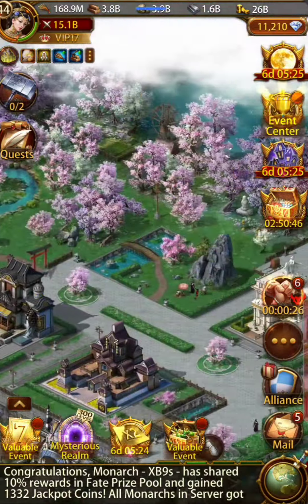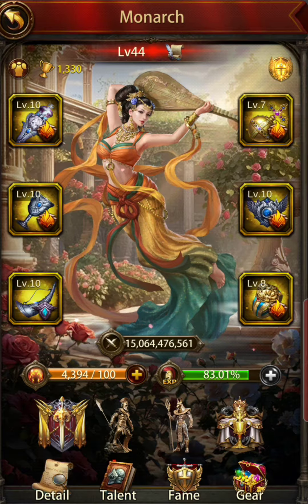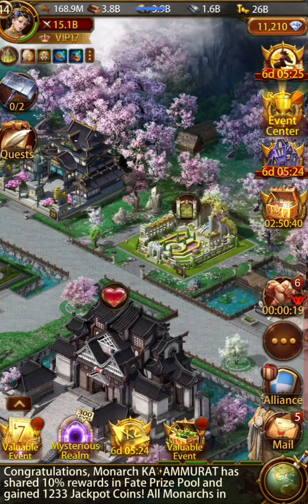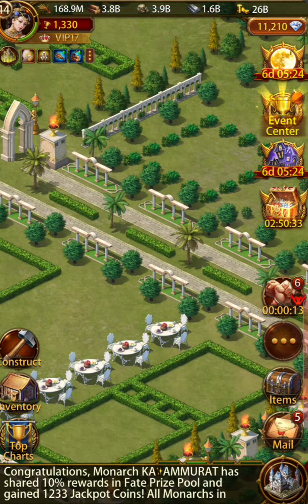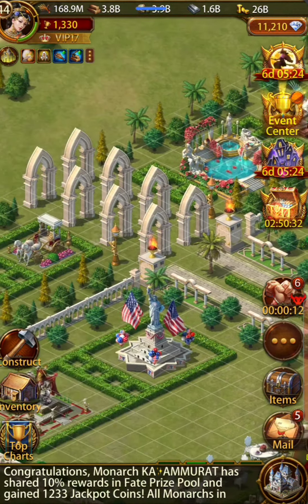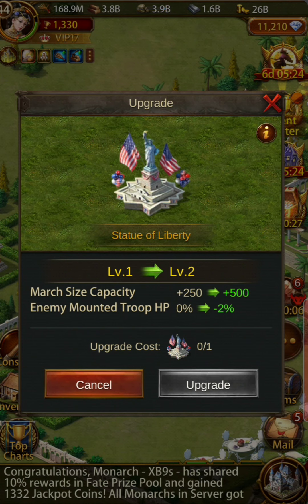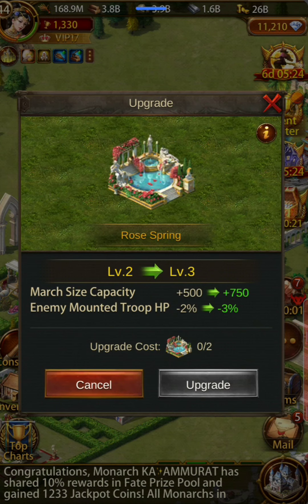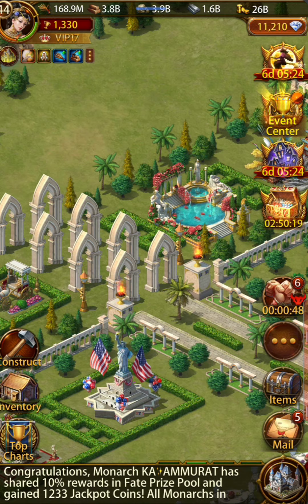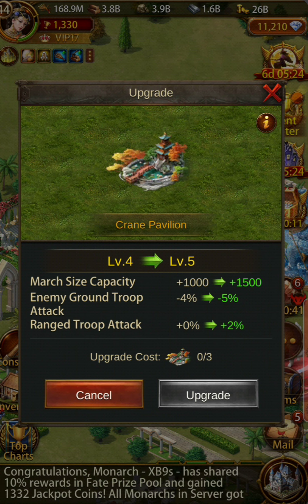Let's look at the trophy count — it's at 1,330. The Ideal Land is on number three. Let's look inside. There's an upgrade at level one. The Rose Spring gives enemy mounted troop HP debuff. The Crane Pavilion — even I don't have that one — is pretty much maxed out and gives range troop attack. That's on level five, which is good.